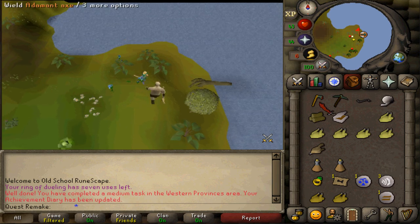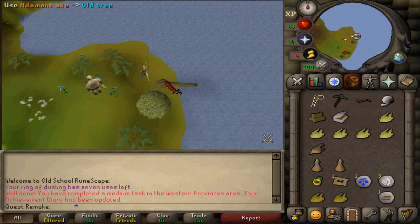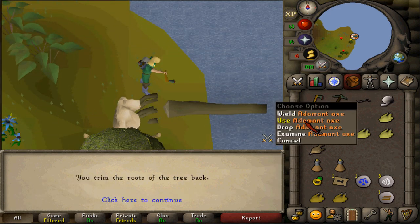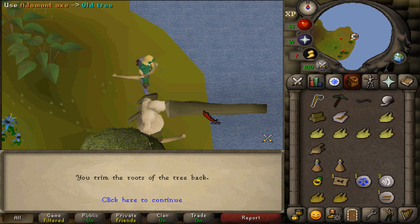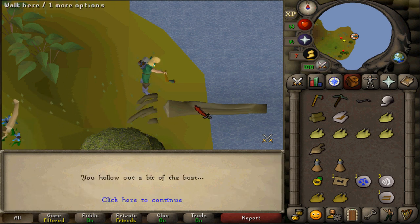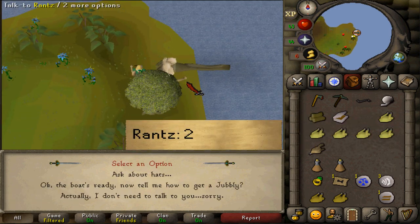Next, in the northeastern corner, use any axe on the old fallen tree twice — first to cut off the roots and then to hollow it. After that, talk to Rance one more time and select option two.